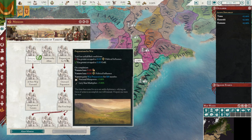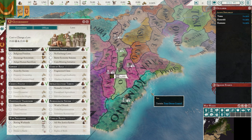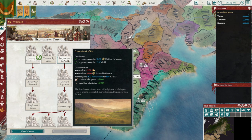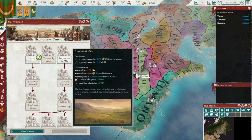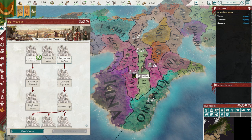Trustworthy allies, preparations for war — it's the preparations for war which we're interested in. We want to wait until we're ready to declare before we do that one. I don't think it'll give us too many additional levies, but every bit helps. Minister of Excellence — any additional national attacks would be good. It's not going to be too much more, but every bit helps.